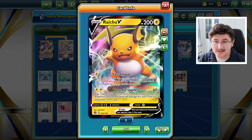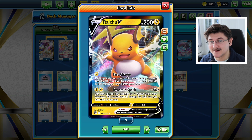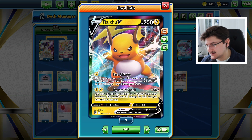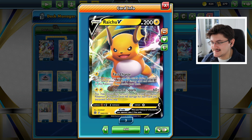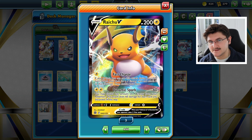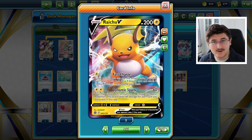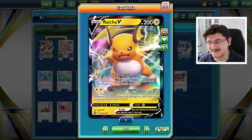Most decks like to go first right now, and being able to accelerate an additional energy on your first turn with Fast Charge is very, very good. The second attack is also phenomenal — for two Lightning Energy, you may discard any amount of Lightning Energy from any of your Pokemon and it does 60 damage for each card discarded this way. So we're going to be accelerating energy with Arceus V-Star and getting big one-hit KOs with Raichu V. Very phenomenal pairing — very fast-paced, consistent, and extremely powerful. Reminds me a lot of Pikachu and Zekrom back in the day.